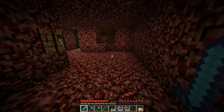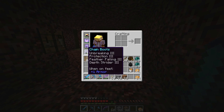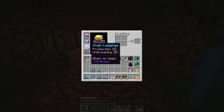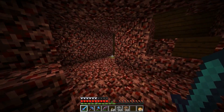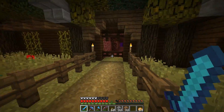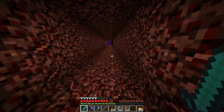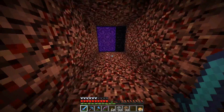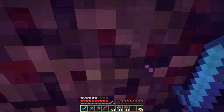I added depth strider to these boots. Now these are pretty stinking good chain boots — it could be protection four, that's about it. And this helmet is actually really good. It's gold. Chest is still nothing. But that's maybe my best armor ever. I'm happy about the depth strider, that makes a big deal. I've never used frost walker yet — I'd really like to get a frost walker book too.